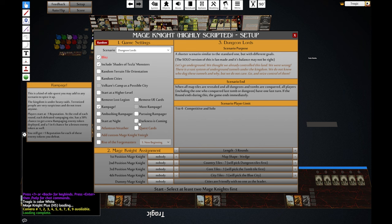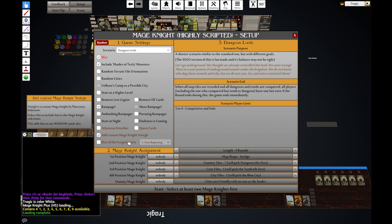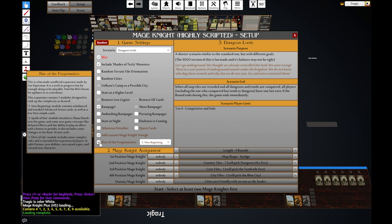Start at night — no. Darkness is coming — no. Quest cards, Elantian Weather — not doing them. Add the custom Mage Knight. Rise of the Forge Masters — this is a fan-made official expansion. This is actually a work in progress. It looks like he split it into modules. New Beginning is just the tweaked action cards with his version of balance. I'm not a big fan of player-made balance mods — it's usually different, not better — but we can give them a go.